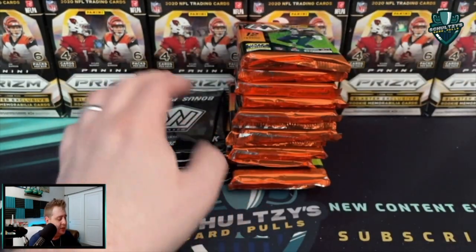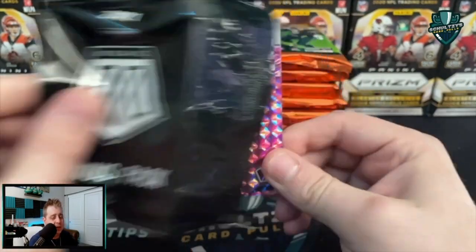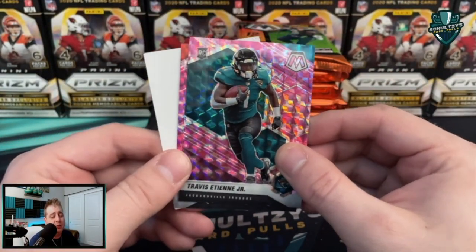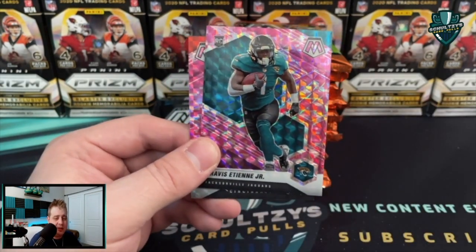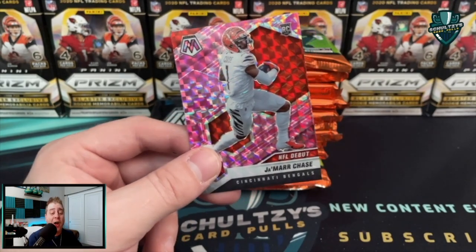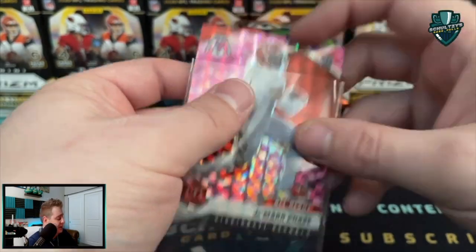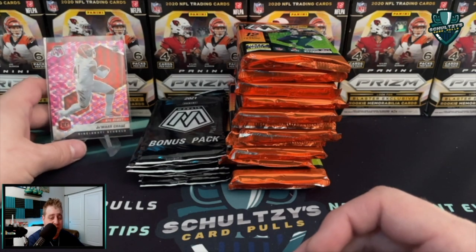Trey Nixon on the back and a Javon Cursey in the middle — getting rookies in the last couple packs. DeAndre Swift and then ETN Jr.! We got that little slip with the security tag in it, and then in the middle — even better — the ETN Jr. Jaguars card. We've been trolled! Let's see what this is hiding...